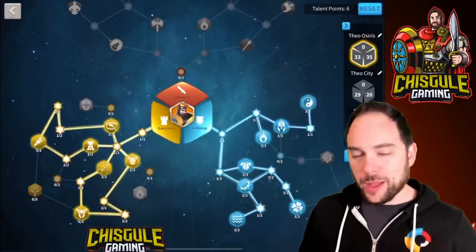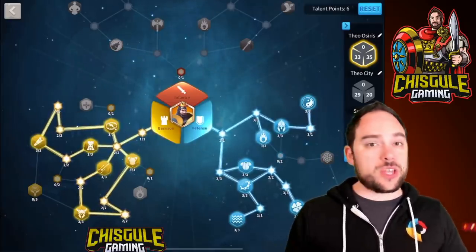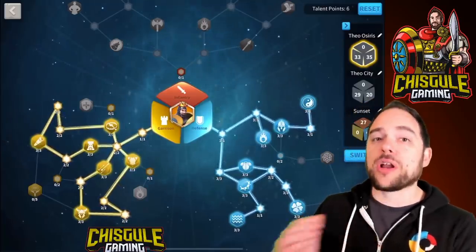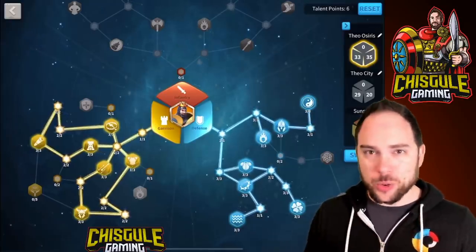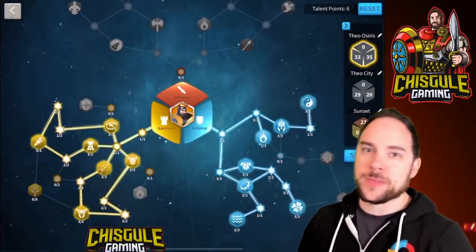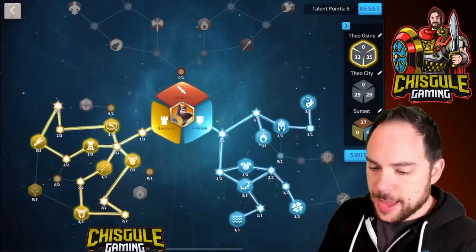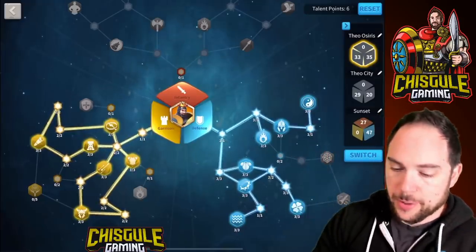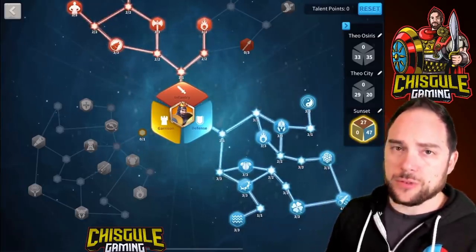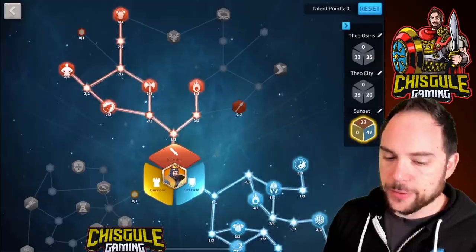If you are online watching what's happening, you want to heal down your hospital between every time your city is hit. Note that you cannot heal troops in your hospital while your city is being attacked, but you can speed up troops already queued to heal and those will rejoin the fight. Overall, I recommend the Osiris build for Ark of Osiris and the Canyon build for Sunset Canyon, with a variant for open field that gets more march speed to chase down opponents.